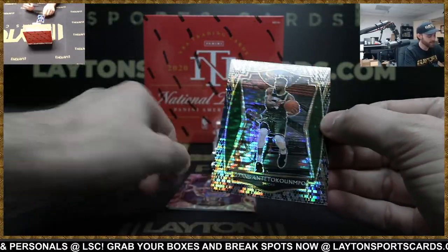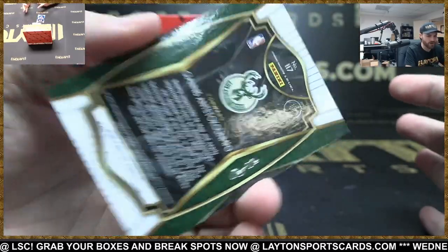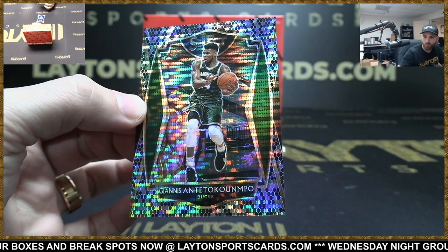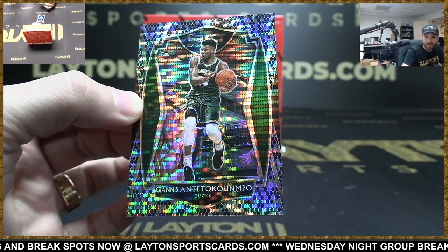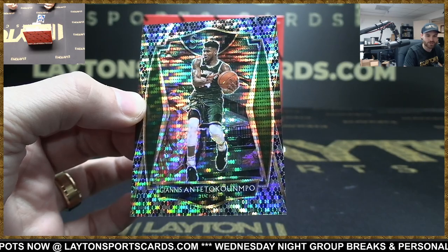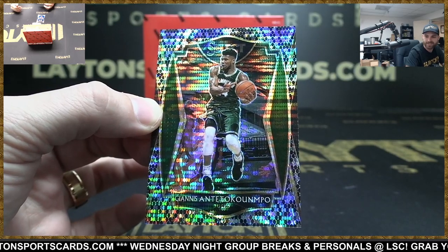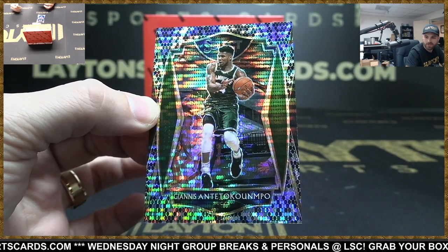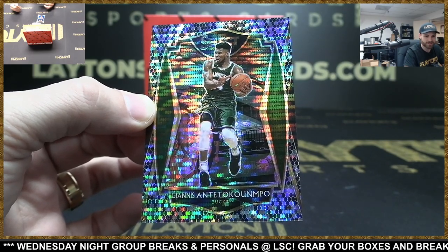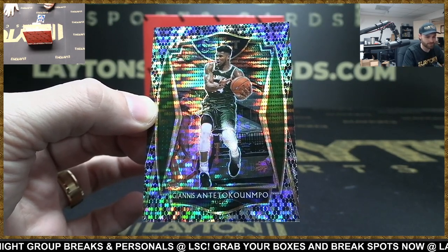Giannis Antetokounmpo black snake skin — one of one! Boom! Sheesh! Wow, holy cow! What a box, Justin! That's nuts, that's nuts! Premier level Giannis. Wild, that's so sick. Dude, this is the best-looking parallel out of any Select this year. Oh my goodness.